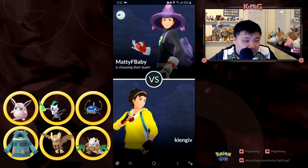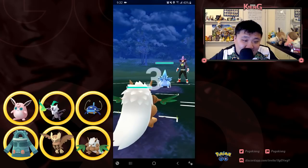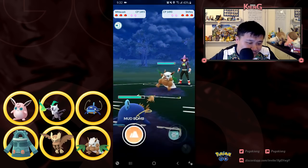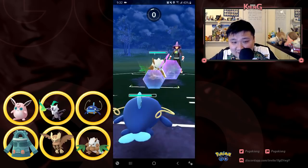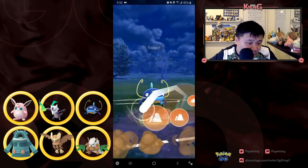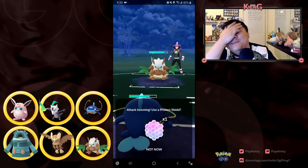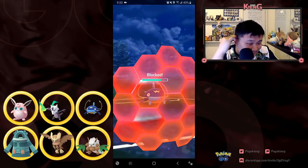Next up we're going against Matty F Baby. I lead — this is a very bad situation. This is where I missed Alolan Ninetales because I definitely would have switched into Alolan Ninetales here. He comes in with Shiftry, and I'm in a terrible situation — this Alolan Sandslash is going to wall me regardless. So I go for the Mud Bomb bait and I'm like 'please let me get off this Blizzard' — and we CMP tie to the Blizzard.